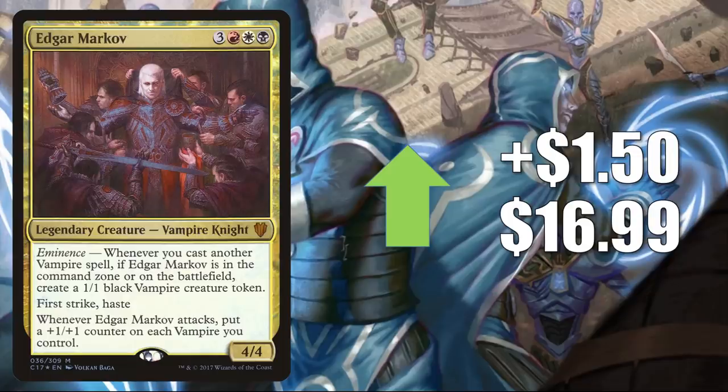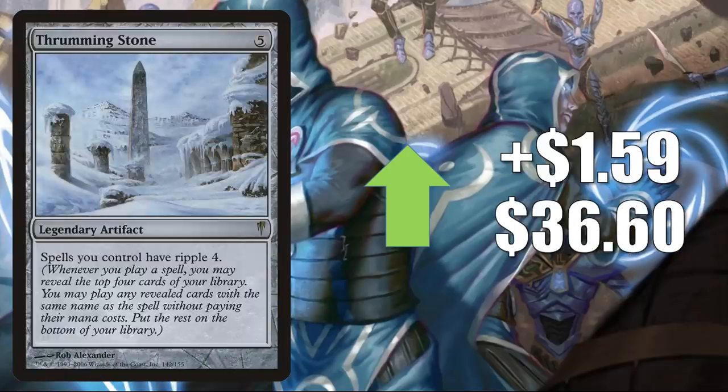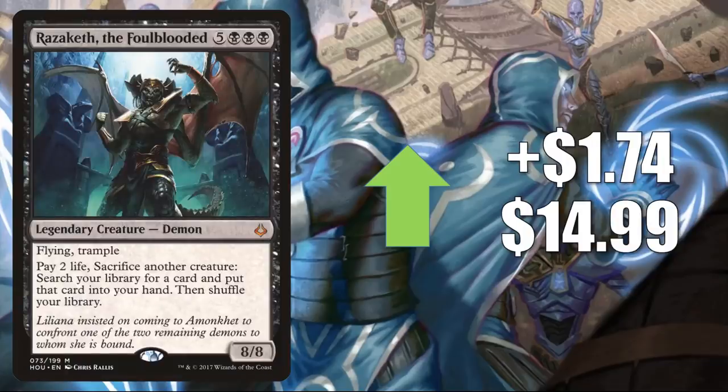Waste Not from Commander 2016 goes up $1.56 to $9, seeing increased play recently with Kroxa. Thrumming Stone goes up $1.59 to $36.60 — if you have a card that can break the one-card rule in Commander, this is there for you. A lot of people wanted this because of the Year of the Rat Secret Lair, since Rat Colony breaks that rule. Falsemage the Fierce has seen more play because of the Ikoria companion Obosh the Preypiercer — only found in foil, going up $1.60 to $15.76. Mox Opal from Scars of Mirrodin goes up $1.61 to $53.47 — sees Legacy and Vintage play but is a big Commander card especially in Competitive Commander. Razaketh the Foulblooded goes up $1.74 to $14.99, seeing increased play because of Fiend Artisan from Ikoria.